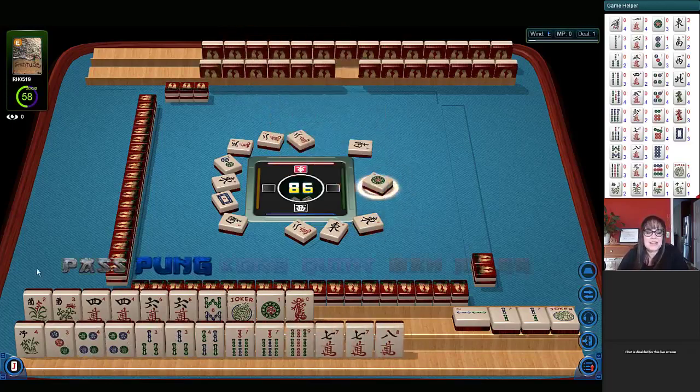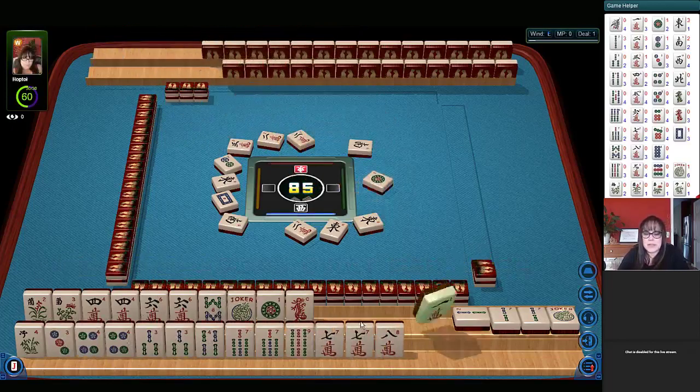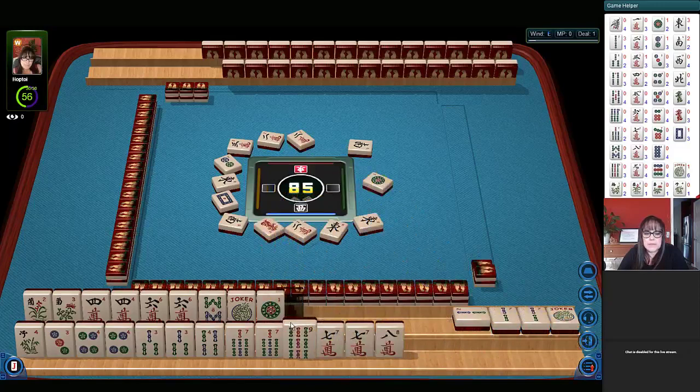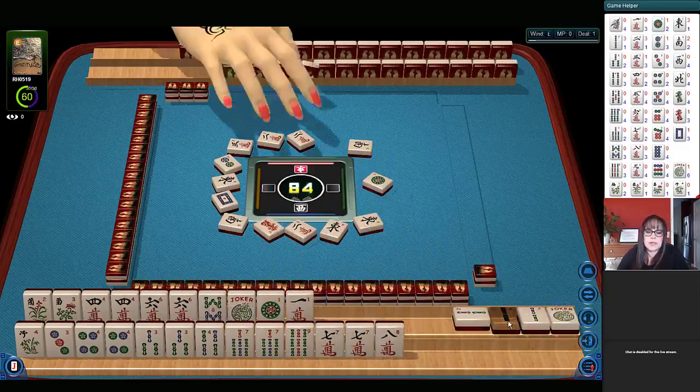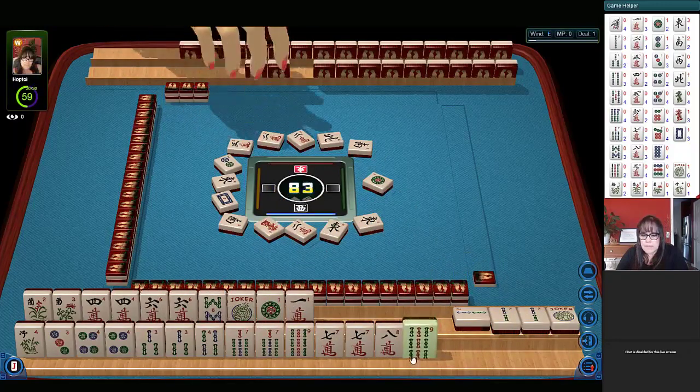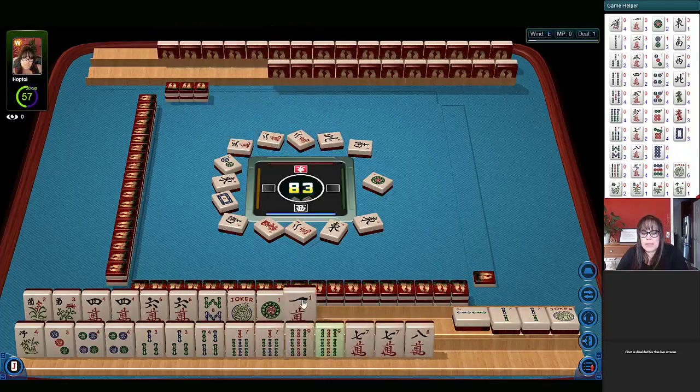One dot — this is not looking good at the moment. But hopefully we'll have a red dragon — a good strong hand with the two, four, six, eight, maybe even pure. We only have two jokers in there right now. North wind — and that is one way to get a big hand.